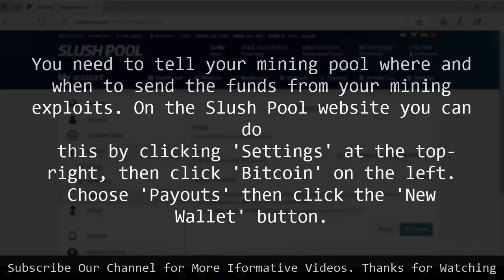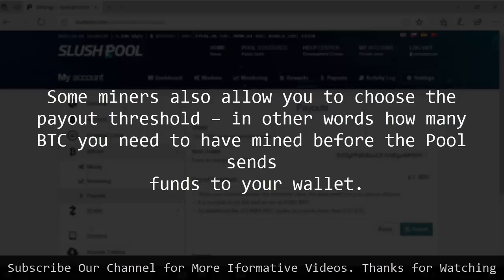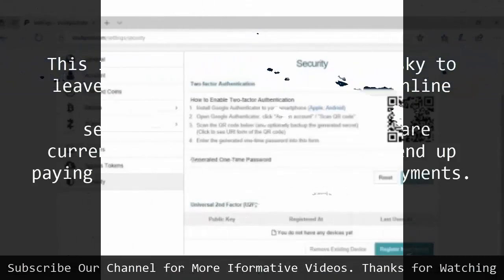5. Funded Mining. You need to tell your mining pool where and when to send the funds from your mining exploits. On the Slush Pool website you can do this by clicking Settings at the top right, then click Bitcoin on the left. Choose Payouts then click the New Wallet button. Paste in your public address for Bitcoin payouts here. If you're using a paper wallet this should be clearly marked. In Electrum, you can view your current receiving address by clicking on the Receive tab. Click Submit when you're done. Some miners also allow you to choose the payout threshold — in other words, how many BTC you need to have mined before the pool sends funds to your wallet. This is important as while it's risky to leave large amounts of BTC in an online wallet, transaction fees for sending BTC across the network are currently very high, so you could end up paying a lot for multiple smaller payments. Choose freely and wisely.